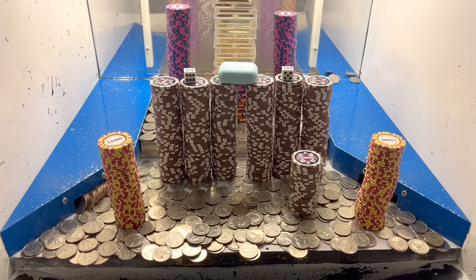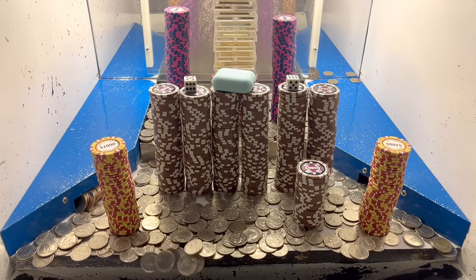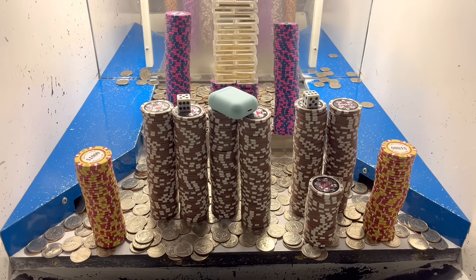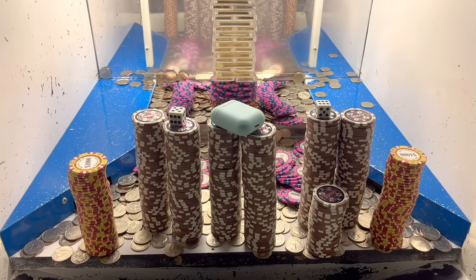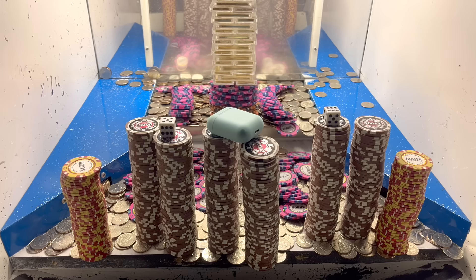I turned in that green earbud and those three one dollar chips — they gave me 1,500 more quarters and they took all the stuff that was on the blue shelves and put it all into the playing field. Looks like they put all those $25,000 chip towers in the middle, and the two white dice are in pretty decent spots along with that blue earbud. We really need to try to focus on getting that blue earbud — that's my number one priority, along with the two white dice, because that's how we can make hundreds of millions off these games.